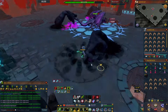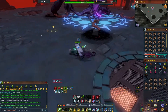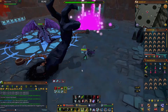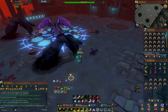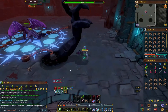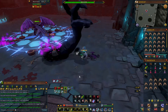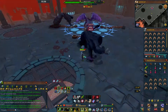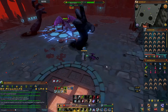You'll see these little black hands spawn and they'll hit you for a long time, so you can just move one square to the side and you'll be safe. Or if you're being really scared, you can just run like this.